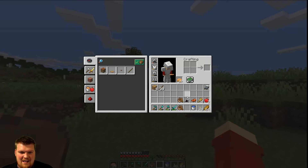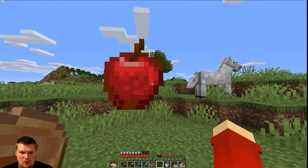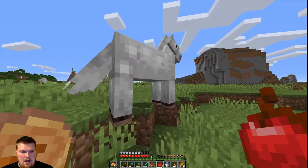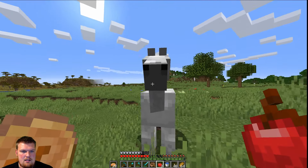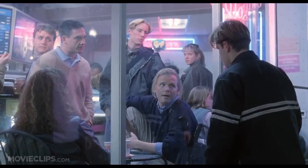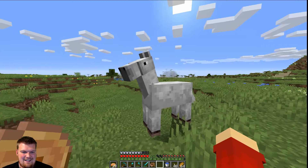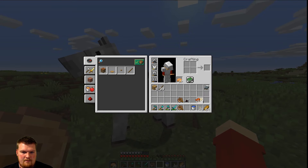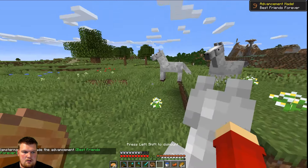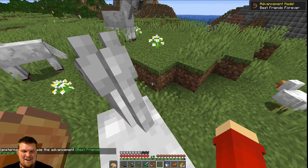Before I head to that village, I did remember this time that I have a horse to tame. Give him apples back. I think I will take you. How do you like these apples? He ate those up fast. Yes! Look at that — best friends forever. I didn't realize that was an advancement.